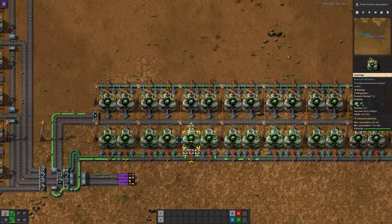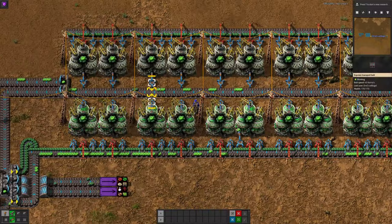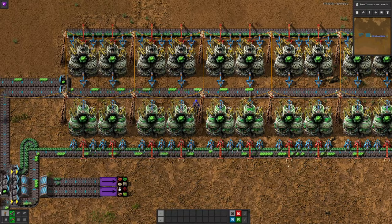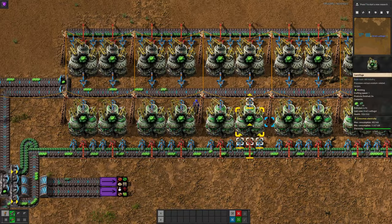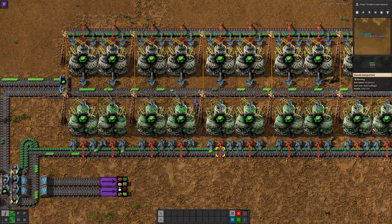That catalyst is 40 Uranium-235 and 2 Uranium-238, which get taken in, used as a catalyst, and then passed out the other side. This leads to the process you can see here, where each time one of these machines runs it pours out a huge amount of Uranium-235, which then has to be fed back into the centrifuge.